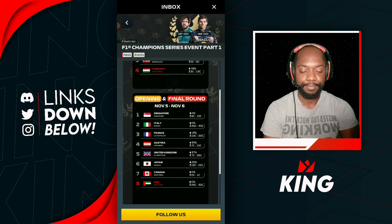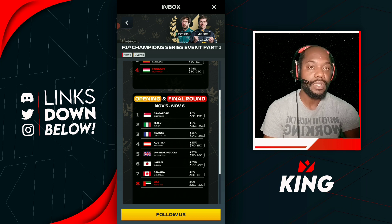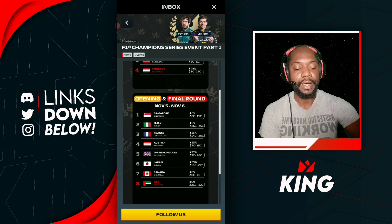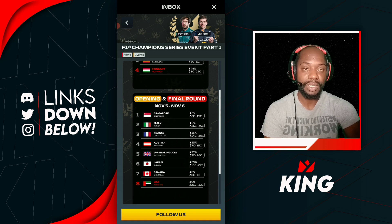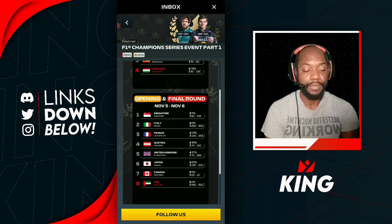For Italy, it's going to be dry, and corners and grip are required again — the same boost you use at Singapore works at Italy as well. If you're starting in the mid pack or back of the pack and want to make up positions, go for a boost with good speed and overtaking. Those boosts let your drivers overtake and pick up spots. If you're mid-tier, stick to corners and grip, ideally with a little tire management added.